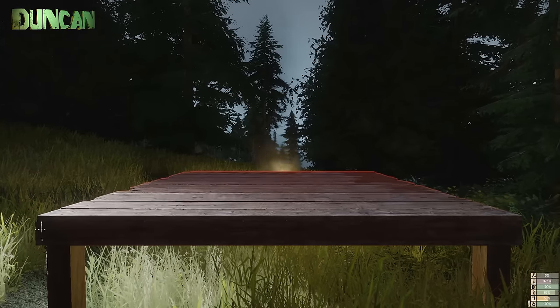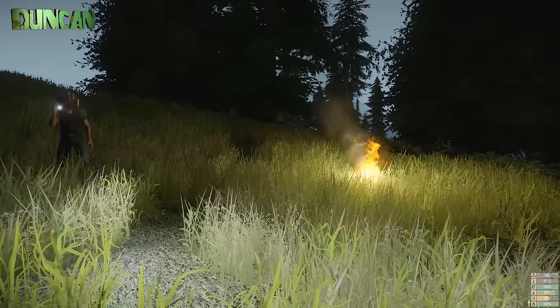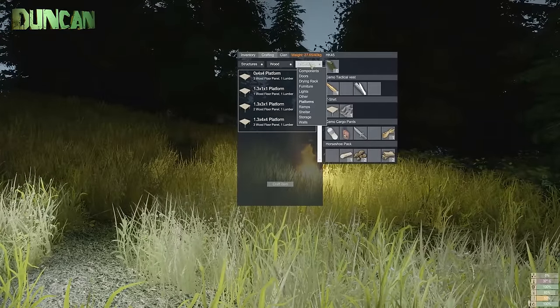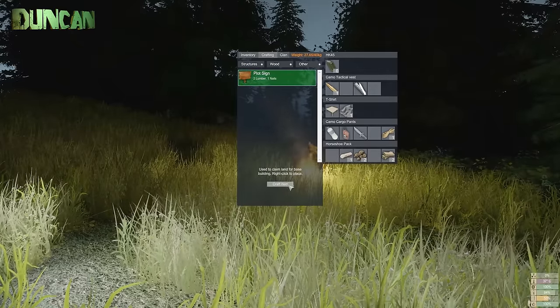A plot sign — that sounds like something you'd have later to signify... Well, maybe I can't build unless I claim the plot. That is possible, I suppose. Let's have a look. Crafting... Structures, wood, other — plot sign. Two lumber, one nails. Used to claim land for base building. Yeah, there we go, so I need your nails.